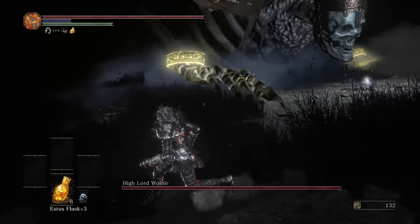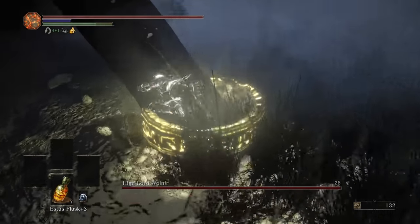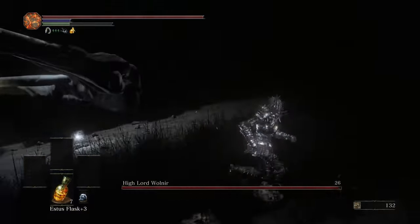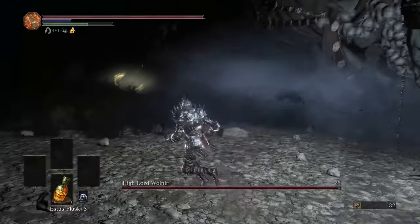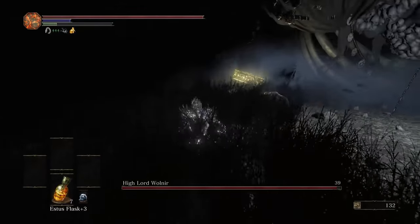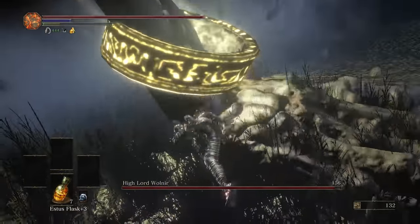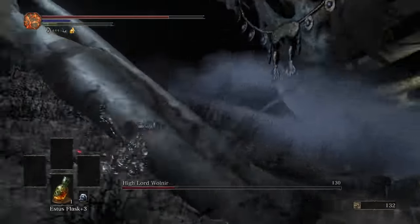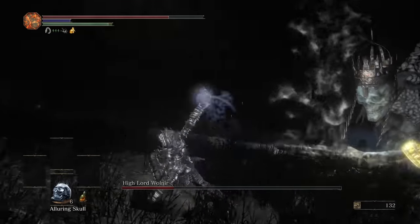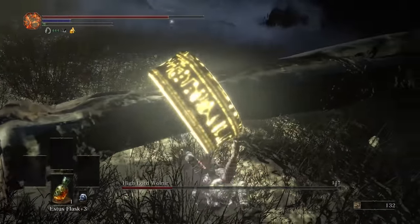Now we pop in for a much easier fight with High Lord Wolnir. This fight was actually extremely interesting because I fought him so long that he actually stopped summoning his skeletons for a really long time, but then started again later. I also brought some alluring skulls in case the skeletons whooped my ass while I was trying to break the bracelets. The fight is pretty straightforward — just keep rolling into his bracelets until he's dead. It took about eight minutes, which is longer than usual since this fight normally takes one or two minutes.